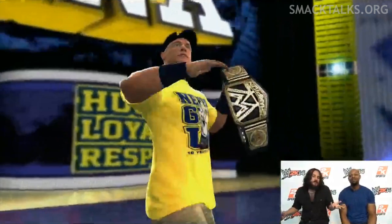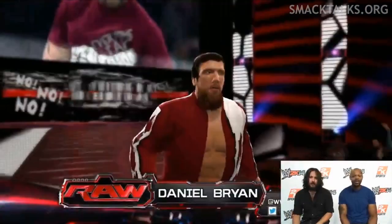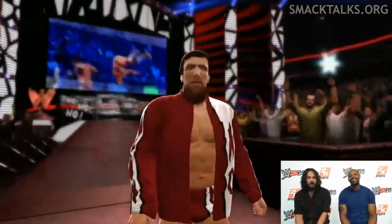The stream ended with a simulation of this Sunday's SummerSlam main event of John Cena vs. Daniel Bryan, with Cena entering wearing his yellow Never Give Up shirt and the newly designed WWE Championship with a special championship nameplate. Cena was then upstaged by the entrance of Daniel Bryan, which looked absolutely amazing, as did his model, which came complete with his long straggly beard, no attire and entrance jacket.